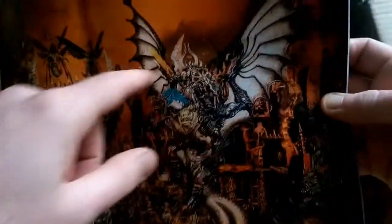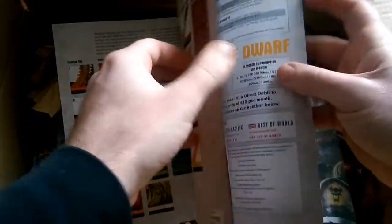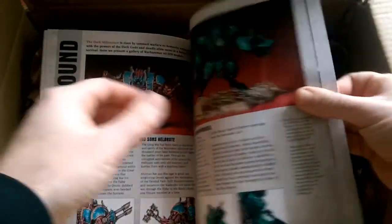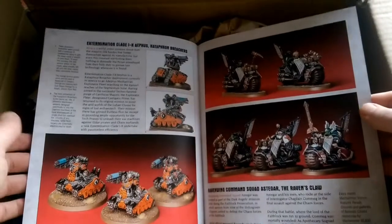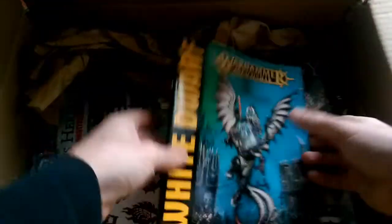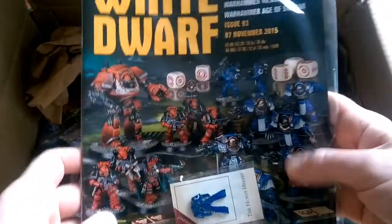It's massive actually — look at it compared to that Glockin mini. I'm not too sure of the height of that, but it's got massive wings and stuff so it's going to be huge. There's a painting guide in there as standard. And a few different Parade Grounds articles as always. I like them in orange — that's a nice colour scheme I think.